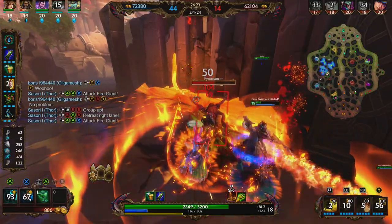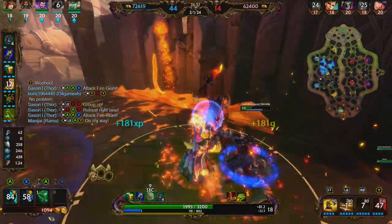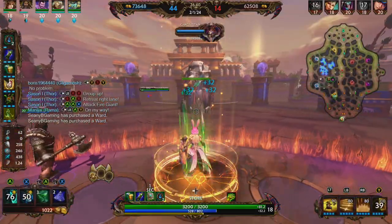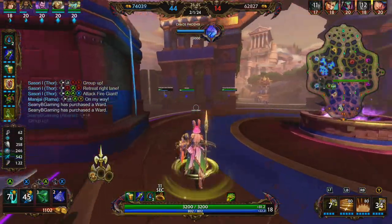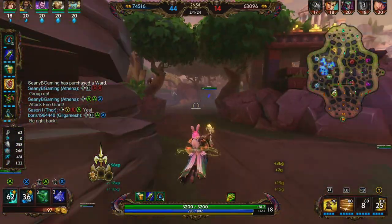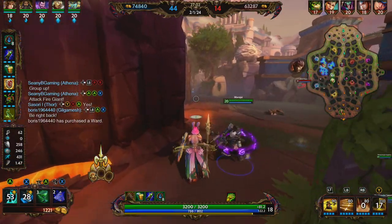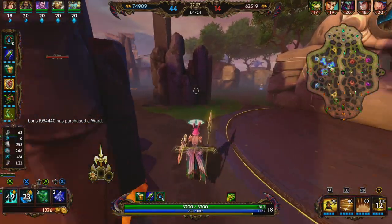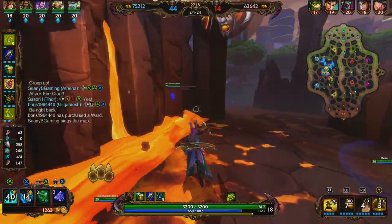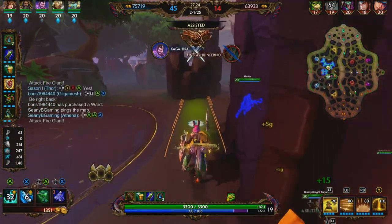We start working on the Pyromancer. We're just short of having enough gold for Mantle of Discord. Sir Cat shows up and goes down real quick.